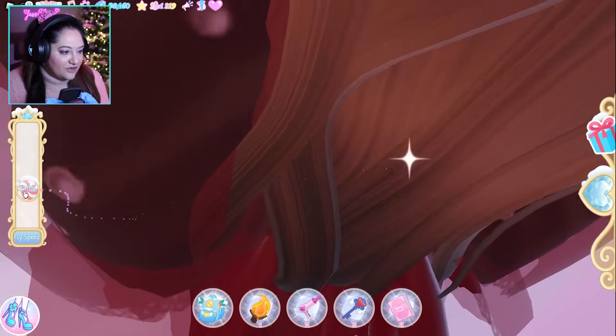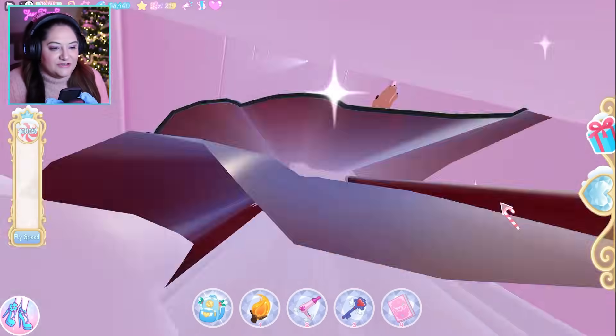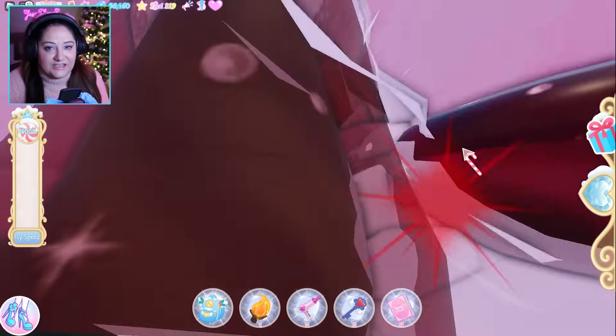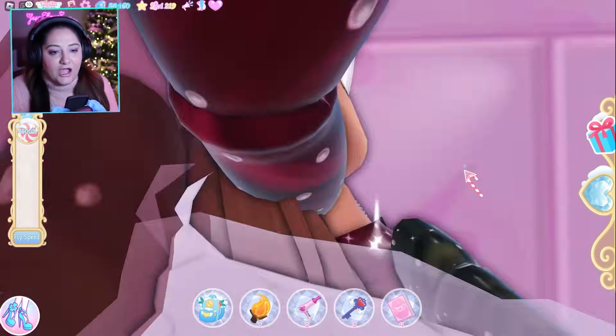Once you're inside the chimney, fly straight up. I look a bit glitchy doing this because my dress is so big. I'm going to turn my speed all the way up to get there faster. If you don't have the flying pass it's going to take you a long time — but don't give up, just keep flying. Have some water, hydrate yourself, and just keep flying up.